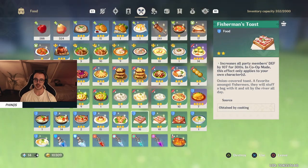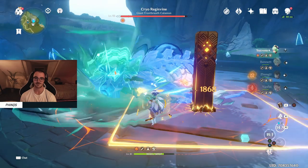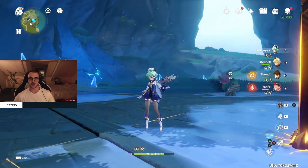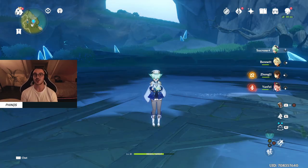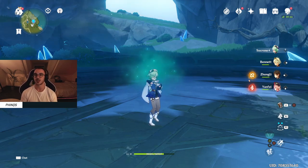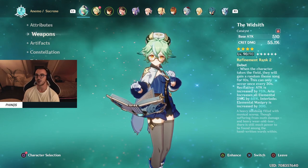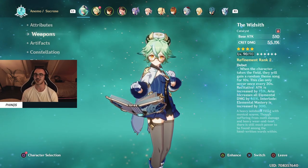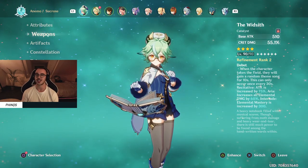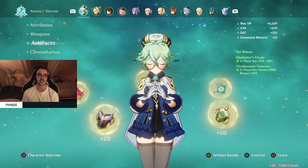We're going to put the crit rate up by 20% and Anemo damage by 25%. Attempt number 25 — go on, Sucrose. That's the one. The weapon is R2, so I got pretty lucky with that, but it is a four-star weapon. If you're getting to around AR 55+, you're probably going to get one at some point. The artifacts I'm running are two-piece Gladiator and two-piece Viridescent Venerer, and I will go into these in detail in a moment.